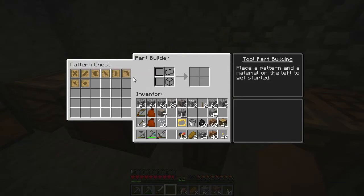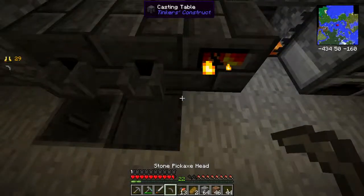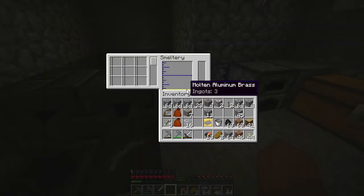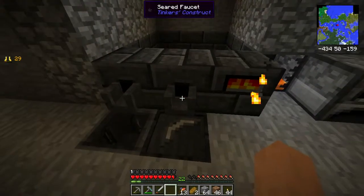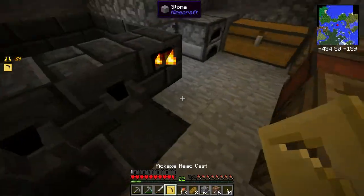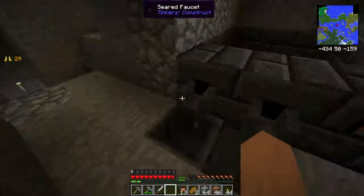So what we do - let's take our pickaxe head pattern, make a stone pickaxe head, and plop it in here. We have some aluminum brass, which was one copper and three aluminum. Fill it up and there we go. I also got an ingot cast as well.